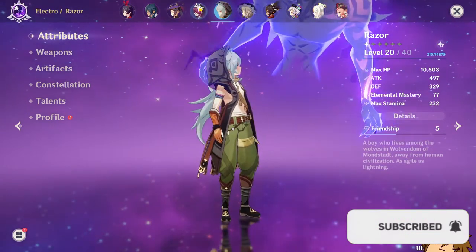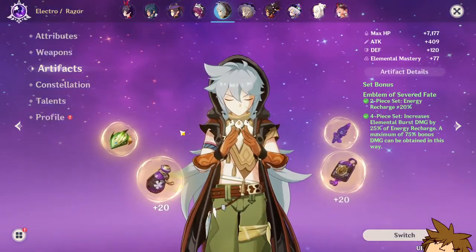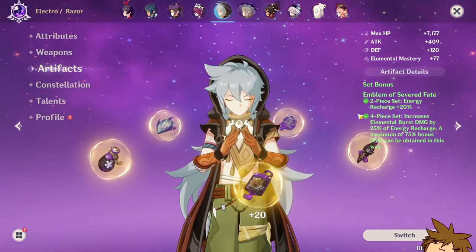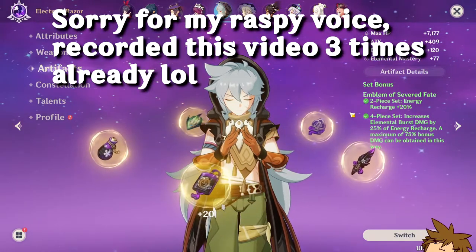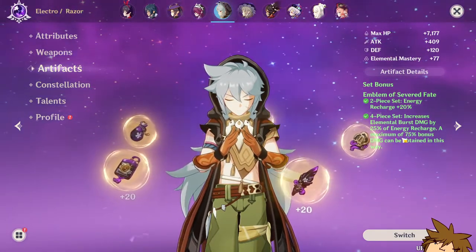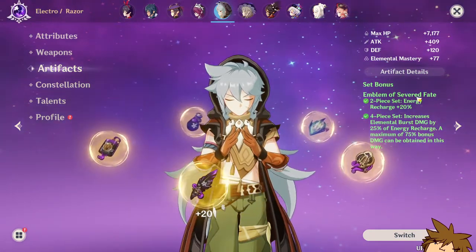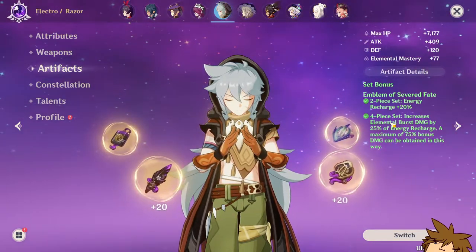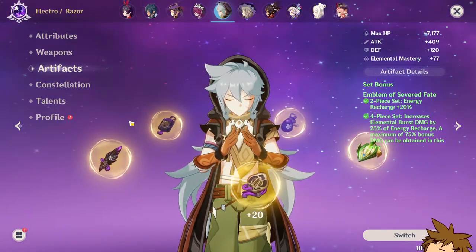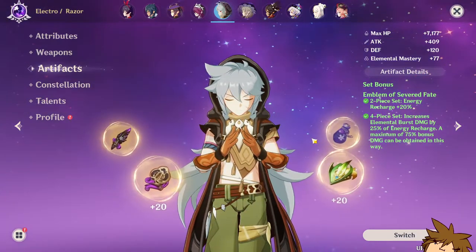Let's get straight into it. What is Baal's best artifact set? In my opinion, it's going to be the Emblem of Severed Fate. The four-piece bonus is pretty good on Baal because her elemental skill helps her elemental burst, and that elemental burst is boosted through the set. You increase your elemental burst damage by 25% of your energy recharge. Everyone's energy recharge starts at 100, so anything above that you can get a maximum of 75 bonus damage through the four-piece set — that's a pretty big boost.